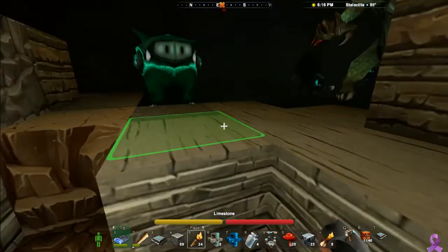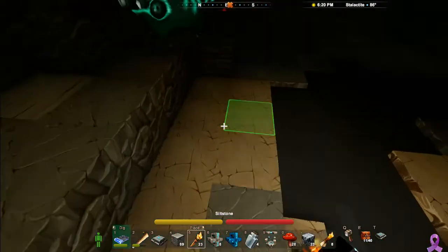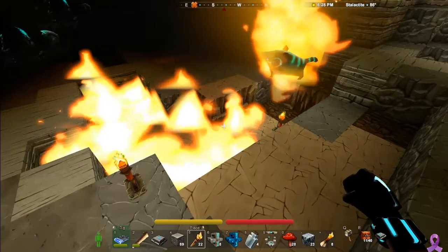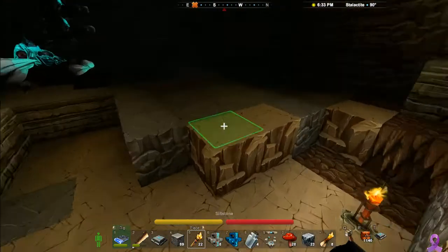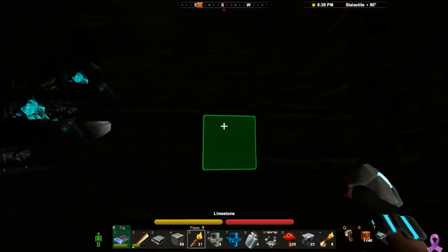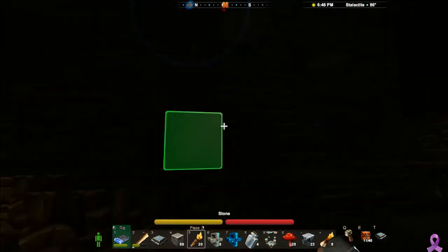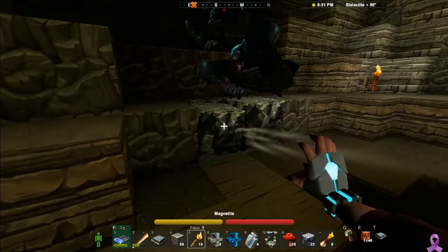This stuff right here — I really should not have placed that torch there. This right here is called tar. You want to be careful not to set it on fire. You see this tar? You could use it for making coal, and you can turn it into diamonds. So you want to be careful — you don't want to set that stuff on fire, kind of like I already did.